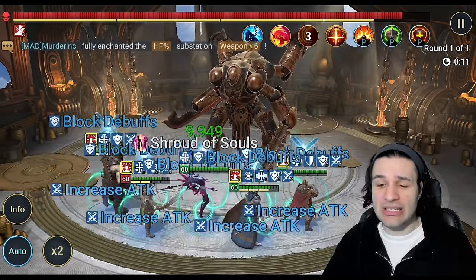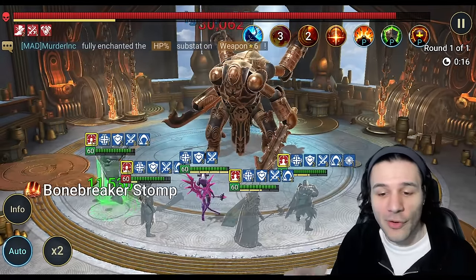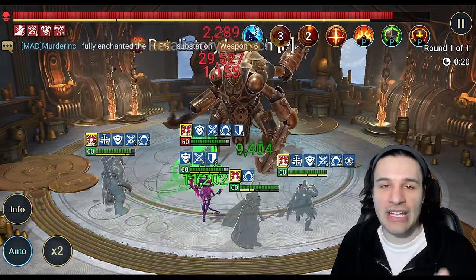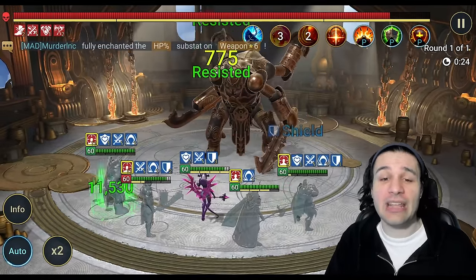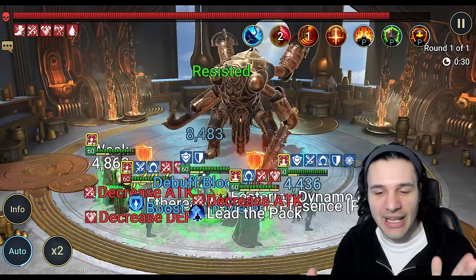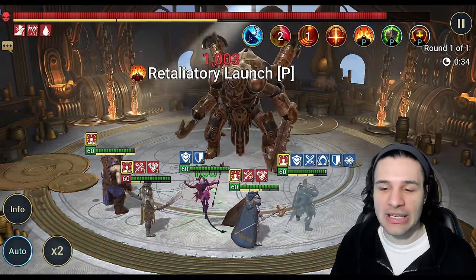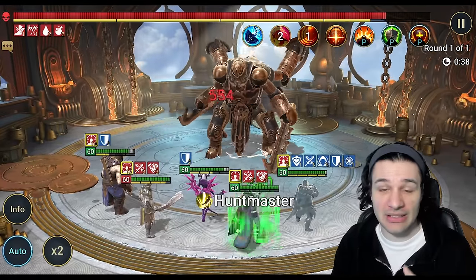Let's take a look at that run. I am using Duchess, Stagnite, Vogoth on the far right, Husk, and Grush the Mangler. Now if you're thinking anything right now, just stop. You don't need Duchess, you don't need any of these five champions. This is purely a concept piece you can apply to your account that covers a wide array of champions — literally hundreds.